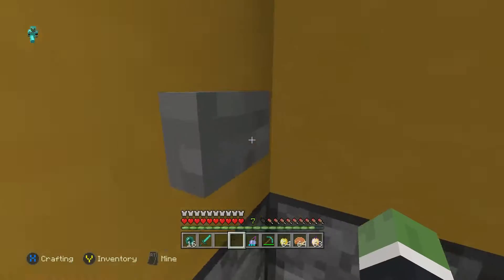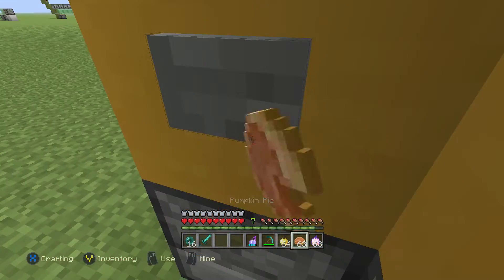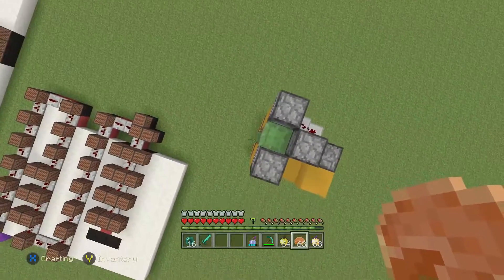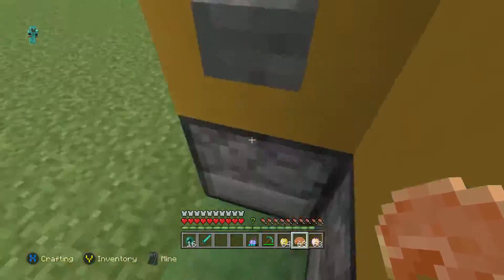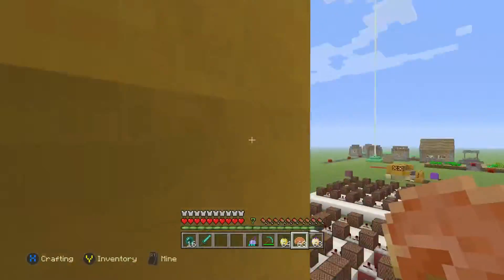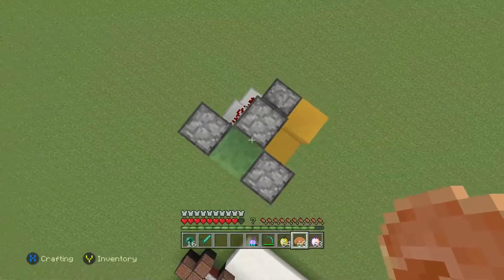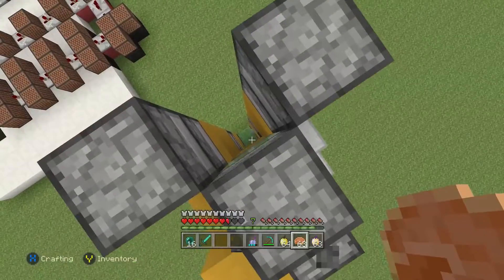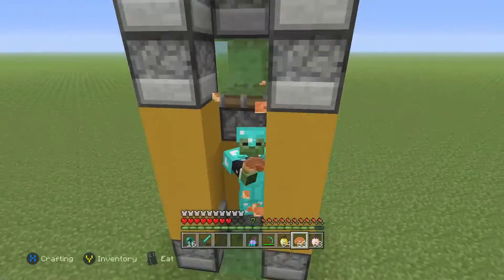This is a slide elevator kind of thing. Basically all you need to do is press the button and it pushes you up to whatever room you want and you land there. If you're just standing still it'll push you back down. When you come up here, move into whatever room you need, take what you need, and just fall back down — bounce, bounce, and you're good.